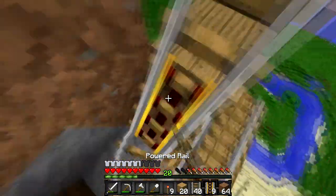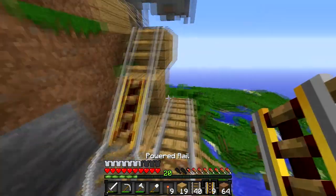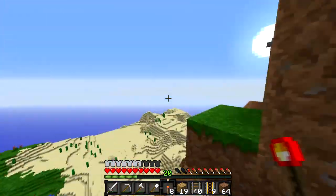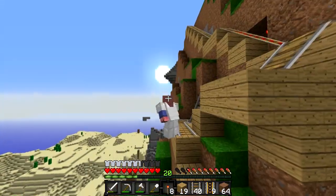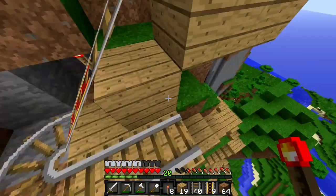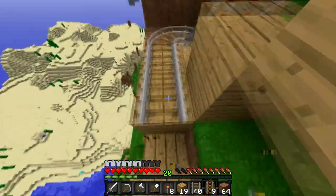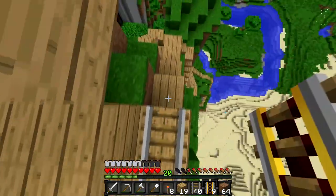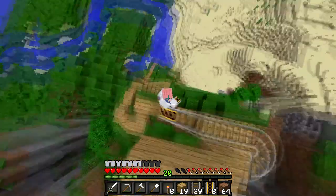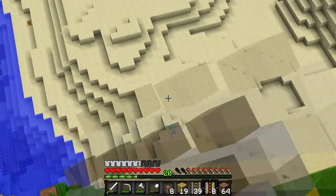Taylor mentions that with CUDA shaders he can see everything even at night. Henry says the texture pack makes it look darker than it is — the sun looks more like a circle. Henry considers switching back to normal Faithful. They spot each other as Taylor passes by Henry's house path, waving hello.